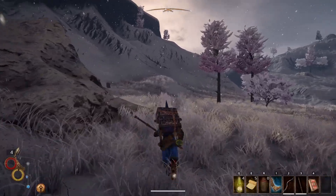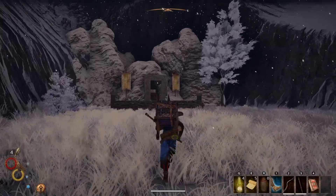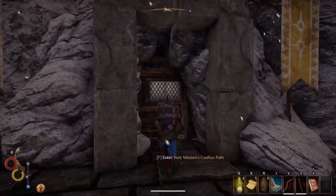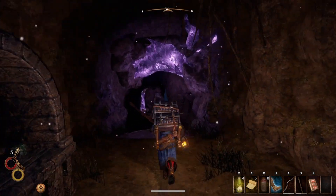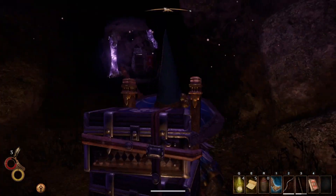All right, I believe this is the one we are looking for — yeah, the Holy Mission one. This is the shorter path but it's supposed to be the harder one. I don't know if anything major happens, I'm just gonna run straight through it, so if anything major happens I'll let you guys know. That first room was way harder than it should have been.